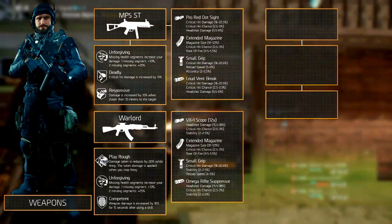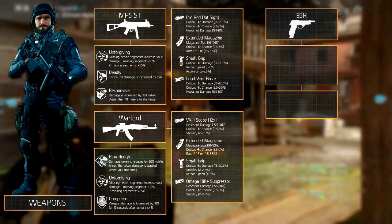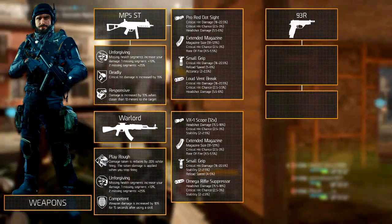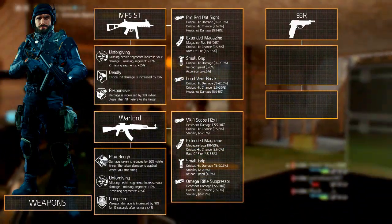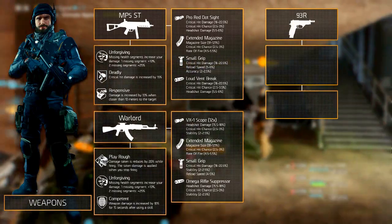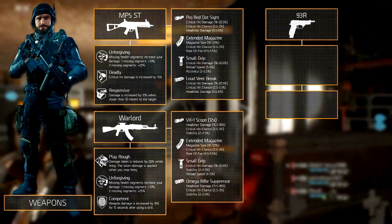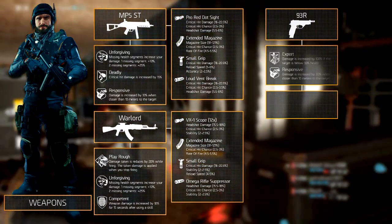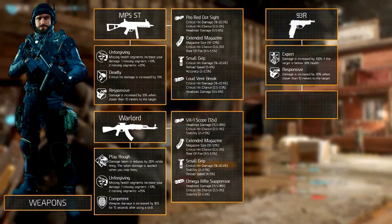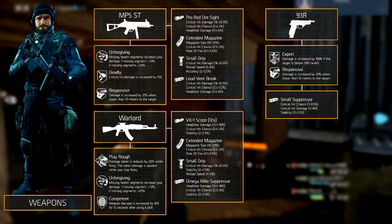The sidearm we recommend is the 93R. Its high rate of fire and burst fire make it very good as a backup weapon, used only when you're unable to use your primary or secondary weapons. The weapon talents you want are Expert and Responsive. It has one mod slot — the muzzle — and we recommend the Small Suppressor.